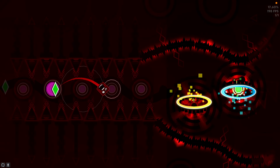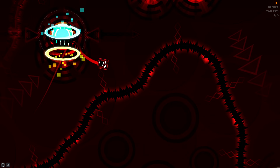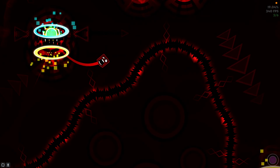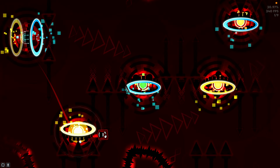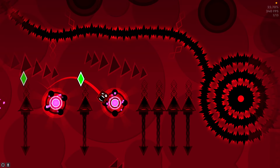Right here you want to let go a bit early, so don't hit this last pink orb because the timings become more inconsistent. There are a lot of buffer inputs at this part, so be prepared — if you don't buffer some of these inputs the alignment becomes really bad. Other than that it's just knowing where to click.